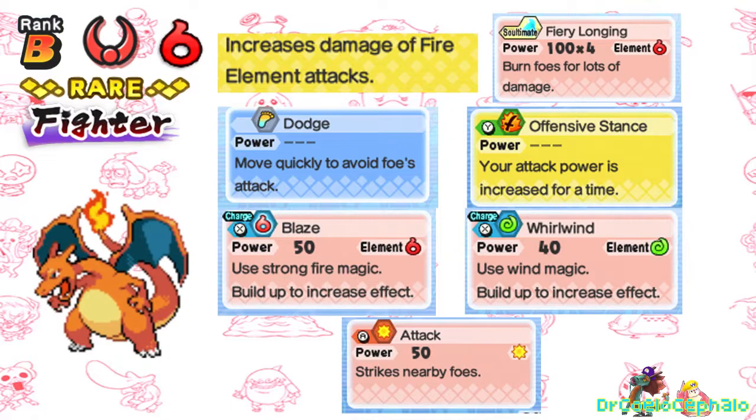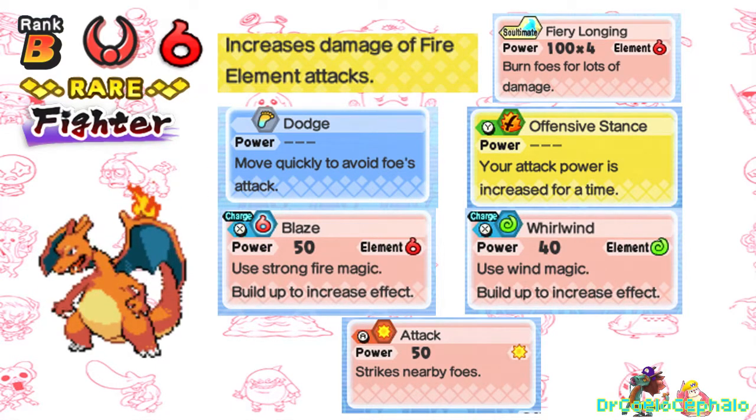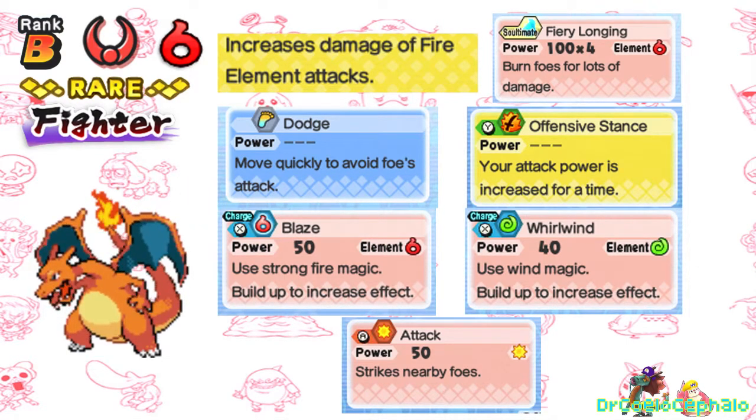Finally, we have Charizard at B-rank. With the stronger Blaze and a Fire Sultimate, it can dish out more fire damage. I gave it Whirlwind for coverage and to respect it being a Flying-type Pokémon.